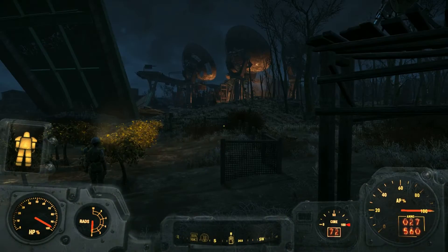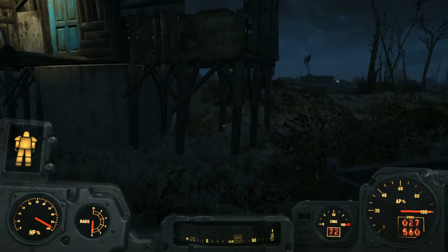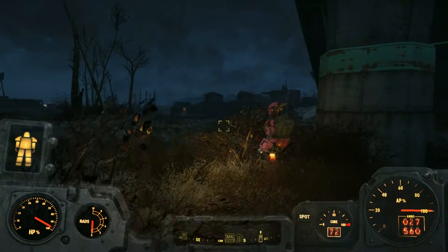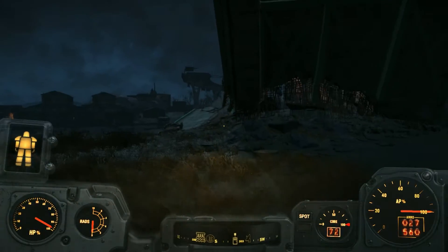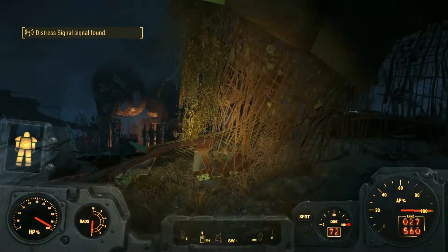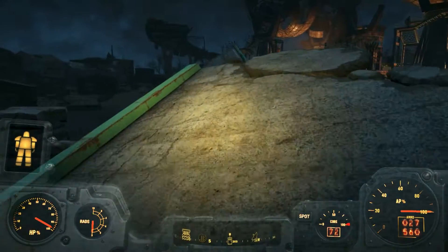Alright, we just made it to Fitch Farm. It's dark — let's put on our flashlight. It just did crazy teleportation! So we're going to follow this south, just going to follow the highway. Uh-oh, highway broke. I feel so unstealthy — I'm not used to walking around in power armor.